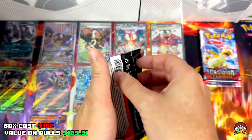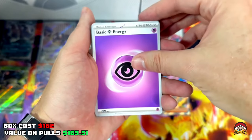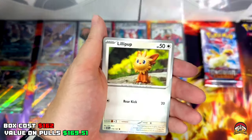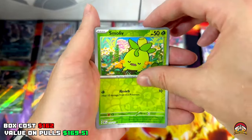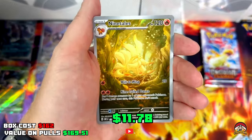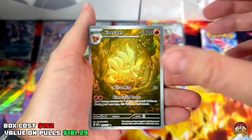Pack 34 — I've got a cheeky feeling we've probably got another two hits here. QR code for you guys, Psychic Energy, Timburr, Heatmor, Toxel, Lillipup, Altaria, Malamar, Smaller Reverse — Ninetales Full Art! Let's go! I was not expecting this — how beautiful is this card? Can we get a double hit? Nope.